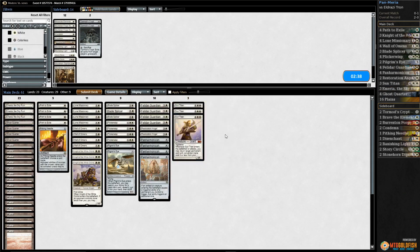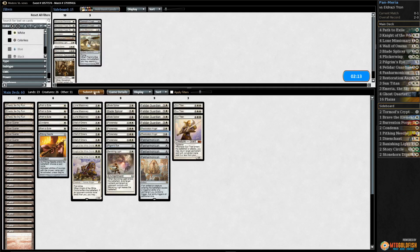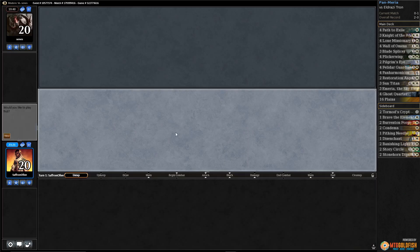We can bring in the Pithing Needle, maybe Banishing Light — go down a Lone Missionary and maybe go up a Condemn as well. Go down a Lone Missionary, a Pilgrim's Eye, and a Restoration Angel. Try it like that. We're on the play for game two and we will continue our trend of mulliganing.